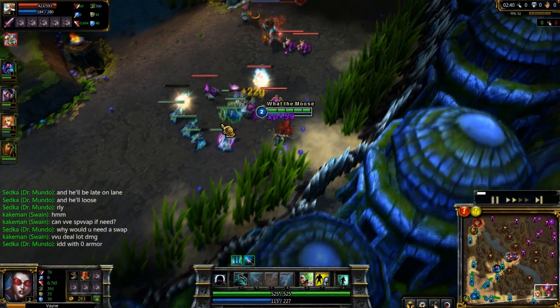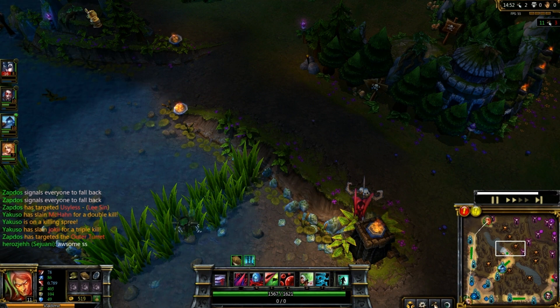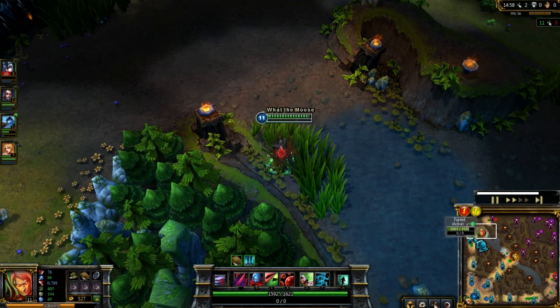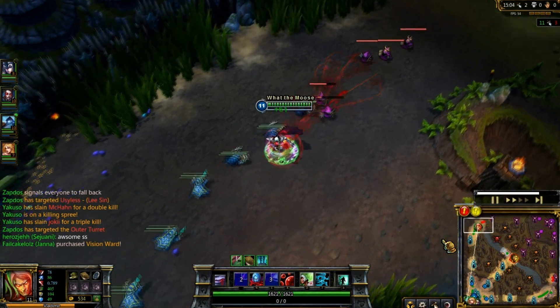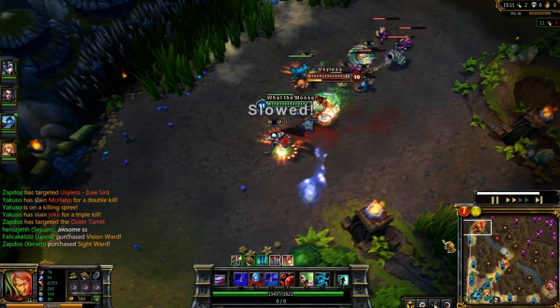Obviously, this technique can be applied to every lane you play in. My next piece of advice is regarding the improved Ignite mastery, and the fact you can use it to tell when your enemy has Ignite off cooldown if you didn't see when they used it last. This is particularly important if you're playing a champion with sustain or heals, or even if you're using summoner heal, because you want to bait the summoner heal for as long as possible, unless they have Ignite.